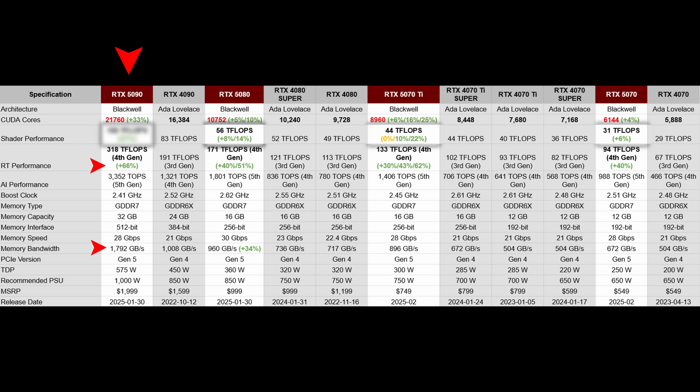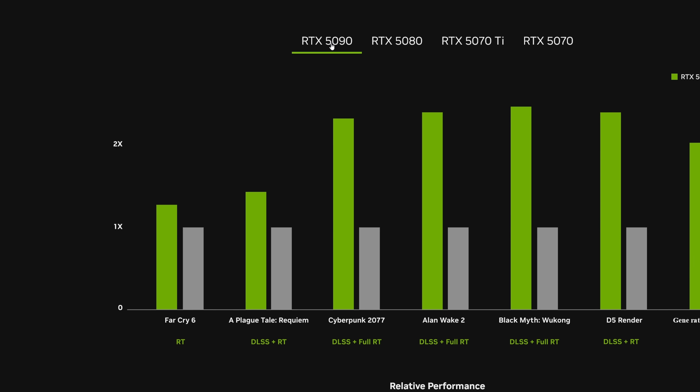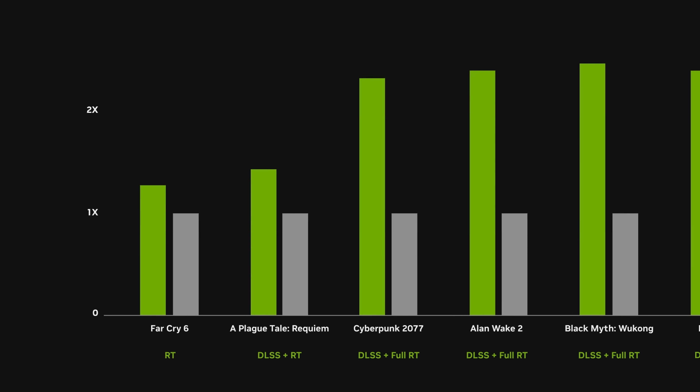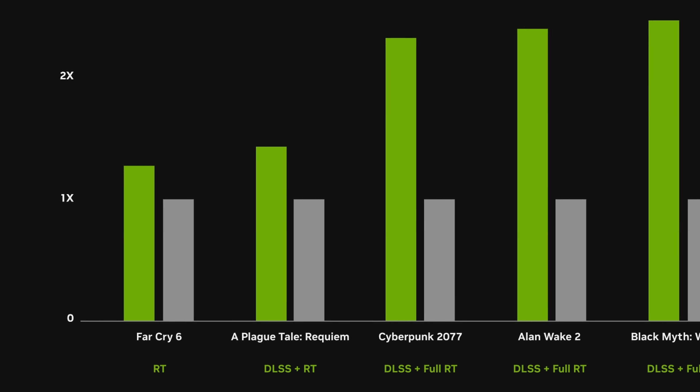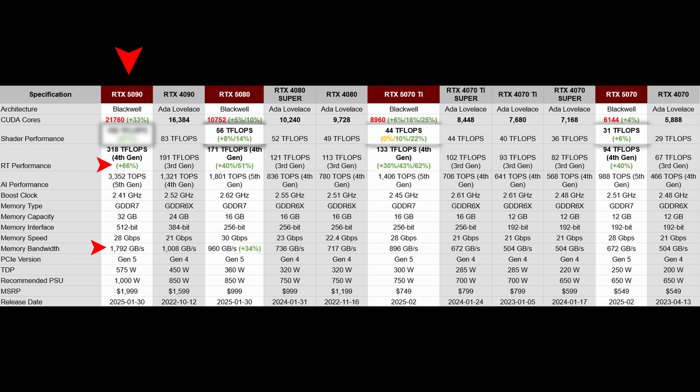It does have close to 50% better performance in a title which uses just DLSS without any frame generation, so it is faster there. But how come not in Far Cry 6? This time the 5090 is not bound by the memory, and not bound by the actual ray tracing performance — it is actually bound by the power limits.